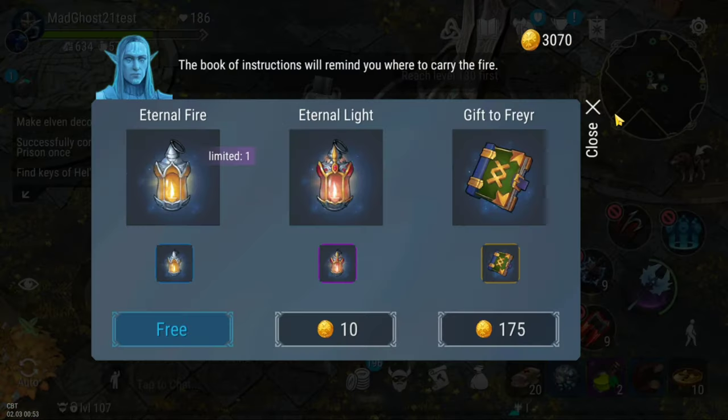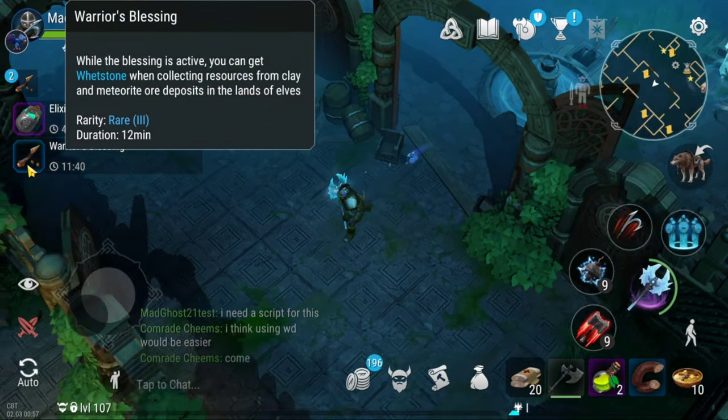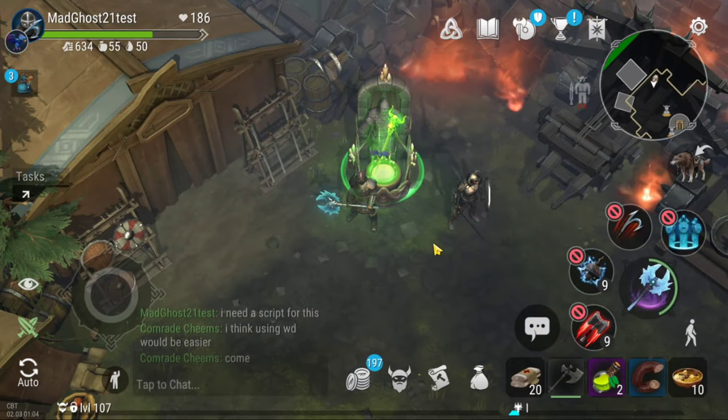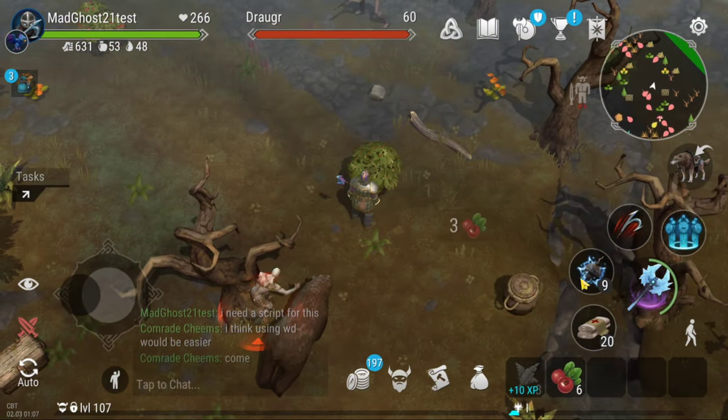The servant elf will give you an eternal fire for free every day. You can also buy eternal light with coins. The eternal fire can only be obtained once every day. The eternal light has no buy limit and it lasts longer than the eternal fire.